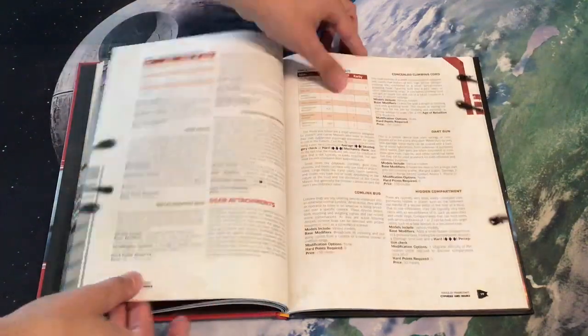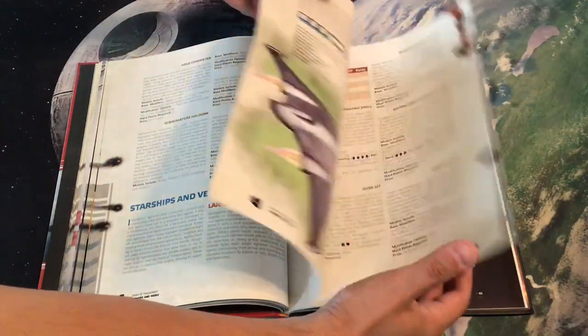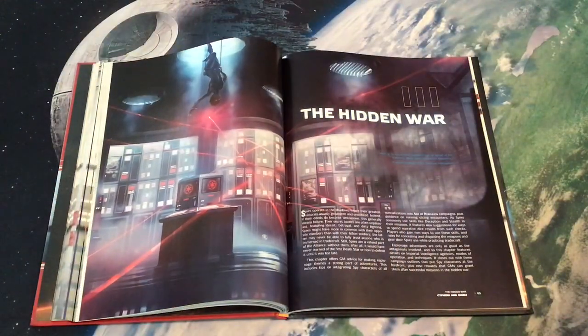We also have new attachments, new vehicles, and starships — albeit not many, just a couple of pages of that.